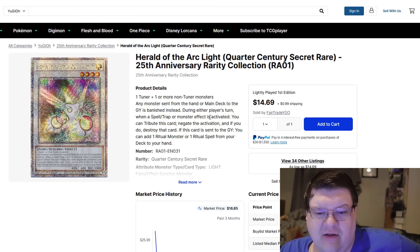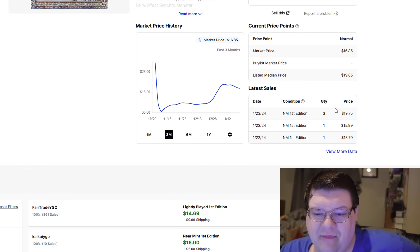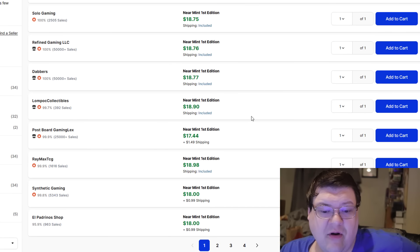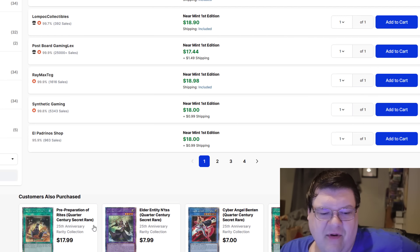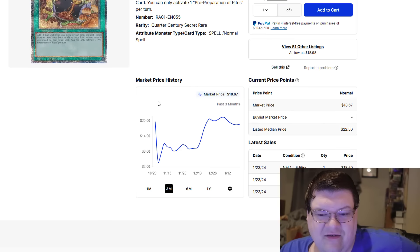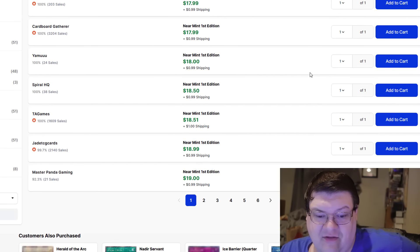Herald of the Arclight — another beautiful piece to the combo out here. You're looking at about $19 right now per copy of these. Also, hi Pre-Prep — how are you? These things are still at 19, 19, 20. These are still on cruise control.